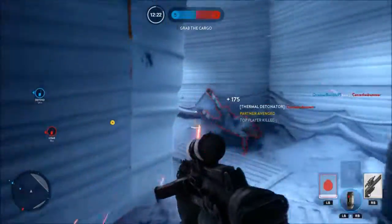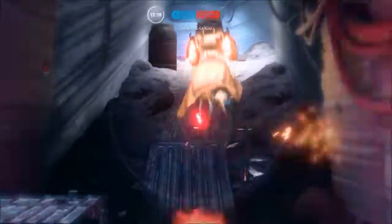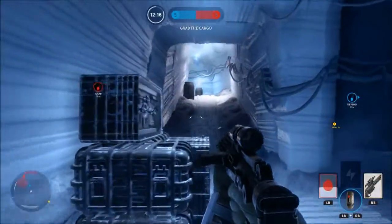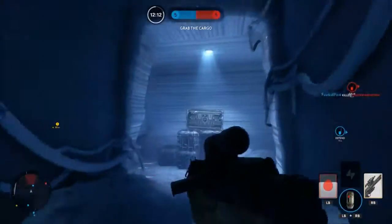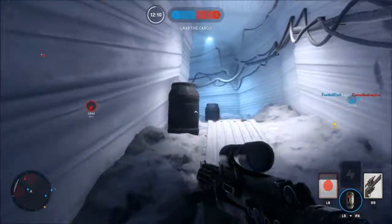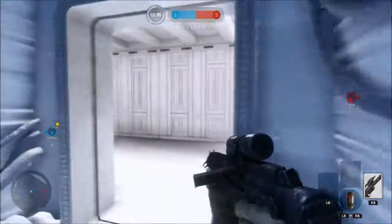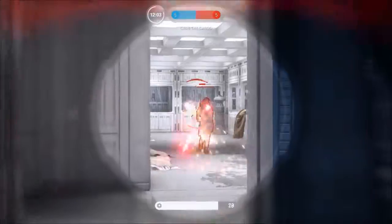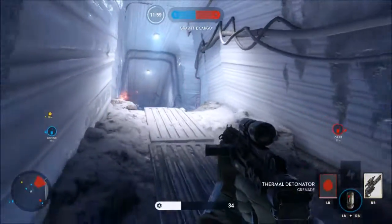We've got an enemy here — got a kill there, a bit of work. And a nice little grenade — oops, that's a teammate I believe. Okay, we're going to go ahead and try and get this thing here. I've shot him like 50,000 times — not sure we didn't die. Got our pulse rifle here as well.